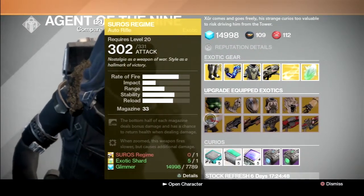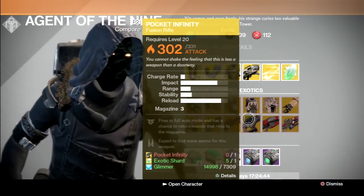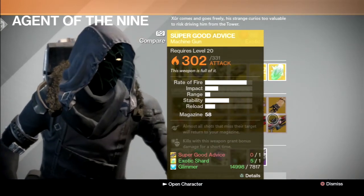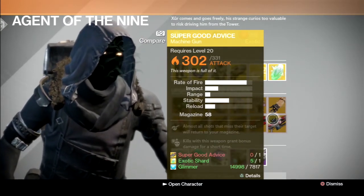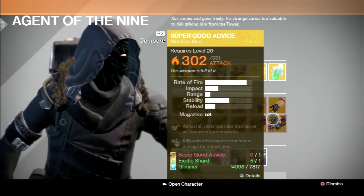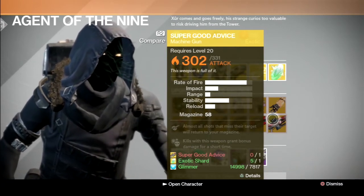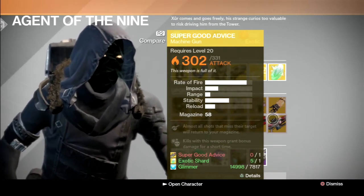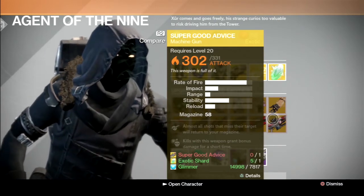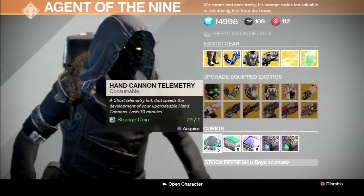For the weapons, we have Suros Regime, Thorn, Universal Remote, Pocket Infinity, Icebreaker, and Super Good Advice. Upgrade these as you see fit, but I would recommend not upgrading Super Good Advice even if you want a 331 version. Personally, I'm waiting for the bounty so I can upgrade it and get the 331 version. The bounty is so easy that I don't want to waste an Exotic Shard and the Glimmer on this upgrade, when I can get an Exotic Shard from breaking down the one I have now, and then get a new one from the really easy bounty.